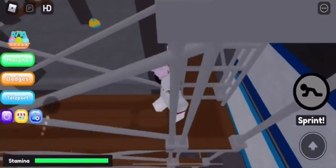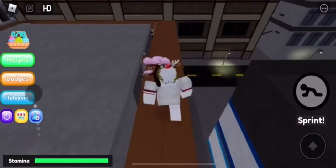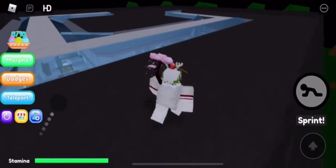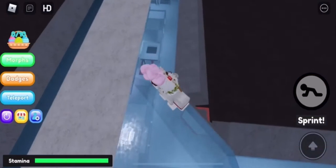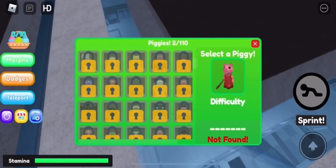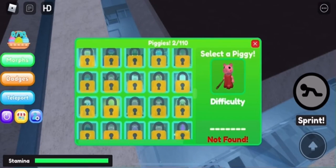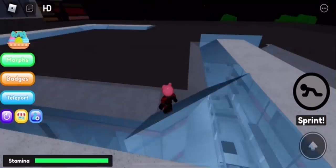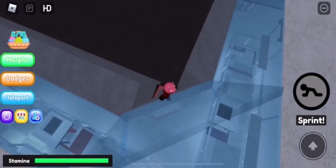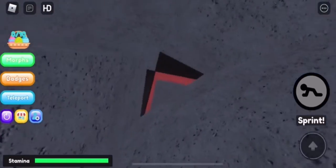Just climb up here and go up here, then jump to this building and go inside the little hole. But in order to do this, you have to watch my last tutorial on how to get the Ant-Man Piggy morph. But if you did watch it, just click it and press morph. You'll be tiny enough to go into this little crack — zoom in to fall in, and it should just be there once you go in.